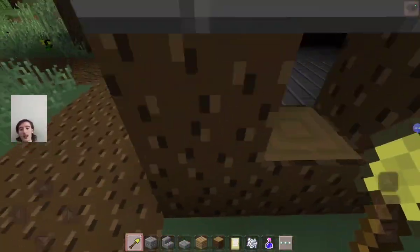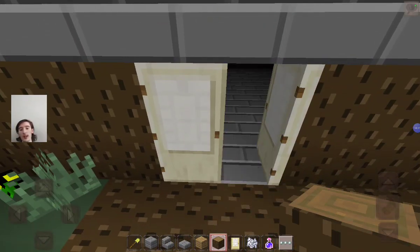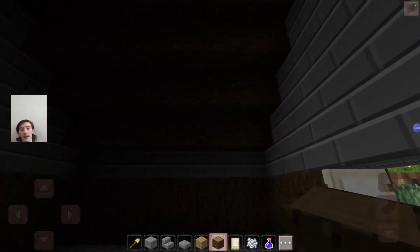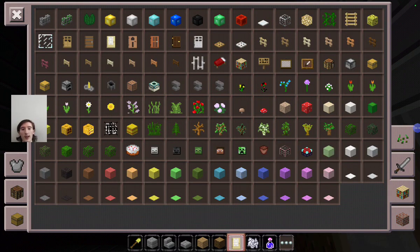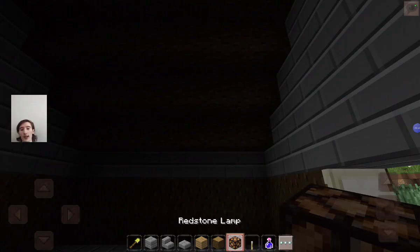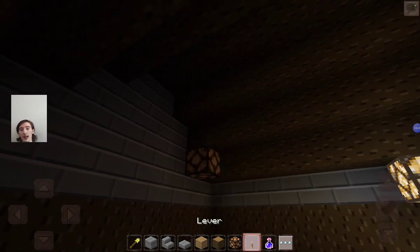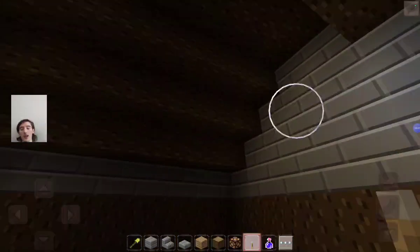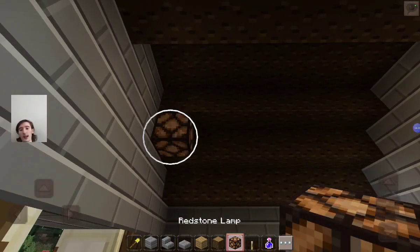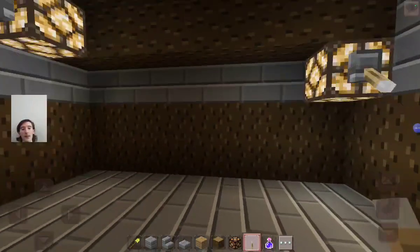Anyway, we're now adding the dim lighting. For that we are using some redstone lamps and levers to light up the place dimly. There you go, that looks pretty dimly lit.